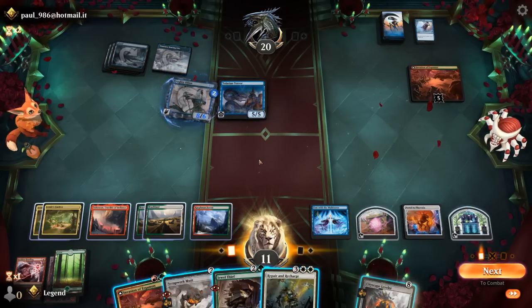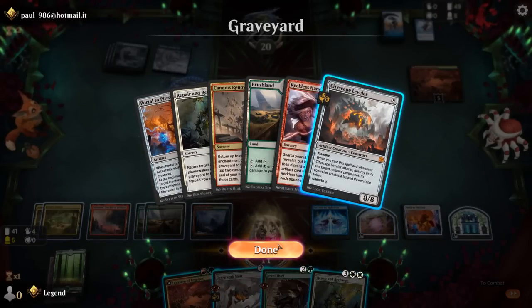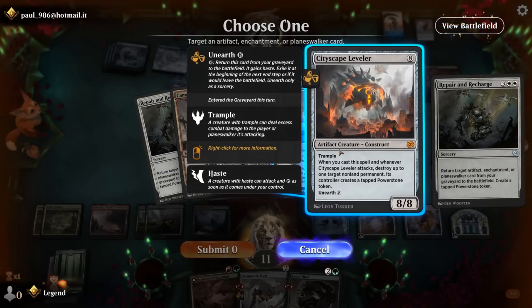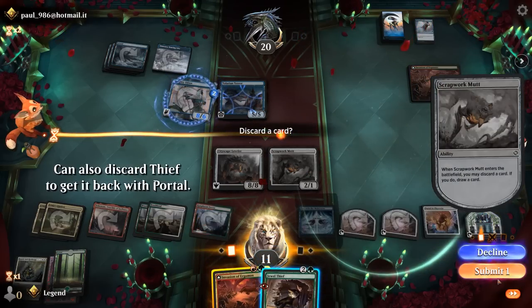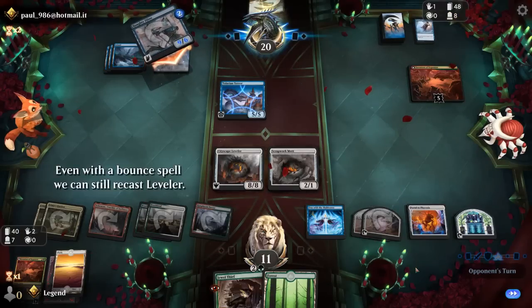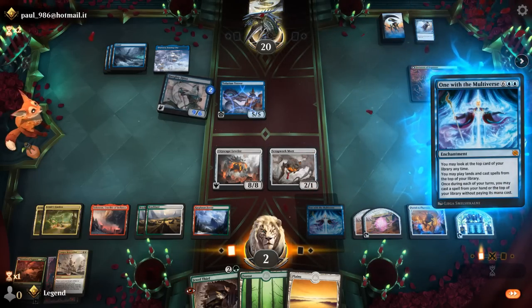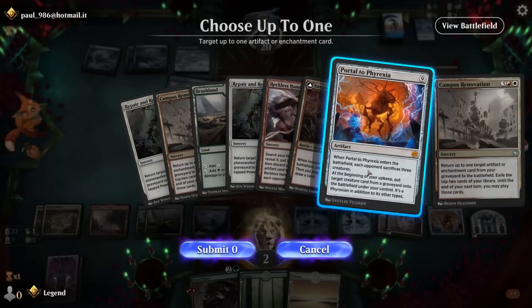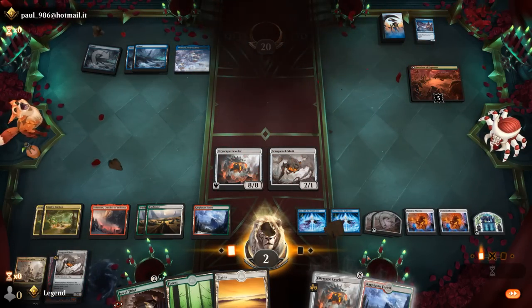At least the opponent is empty-handed. We can Repair and Recharge to bring back Leveler, then play a cheaper creature so next turn Leveler gets to attack. We play Scrapwork Mutt, discarding Invasion, and now they'd need another bounce spell — they've already played two copies. We fall to two life. We get another free One with the Multiverse; it gets Spell Pierced, but we'll pay. We can use our power stones for it, then cast Campus Renovation for free to bring back Portal. We find another Leveler — this should seal the deal — and our opponent concedes.